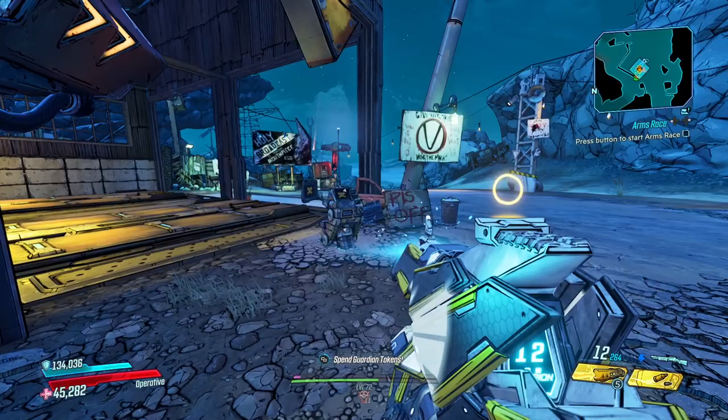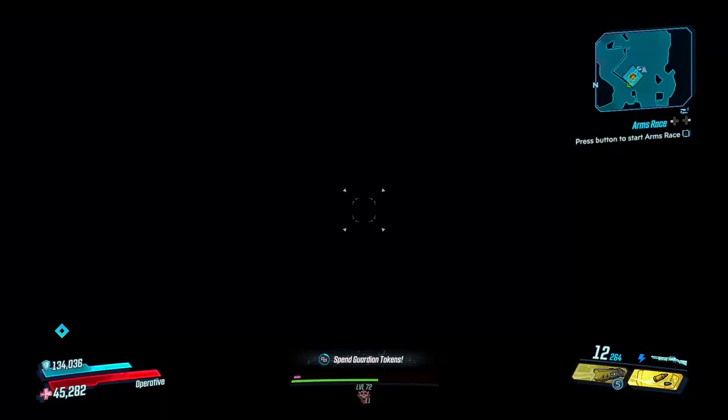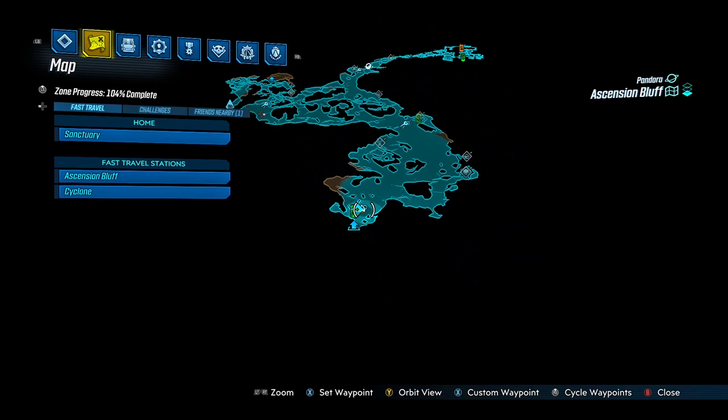Every week in Borderlands 3, Maryse's Black Market vendor will travel around the galaxy with new loot inside of it for your Vault Hunter to purchase. It's the 23rd of September 2021 and this week the vendor can be found on the Ascension Bluff on Pandora.